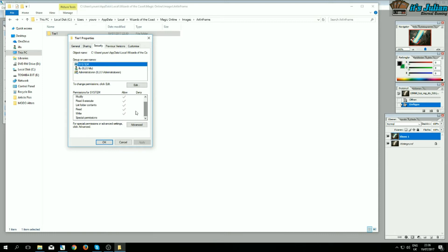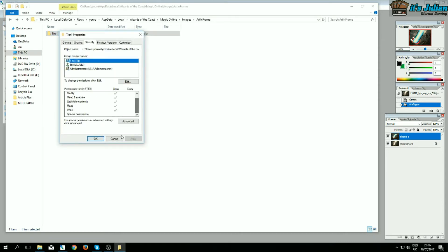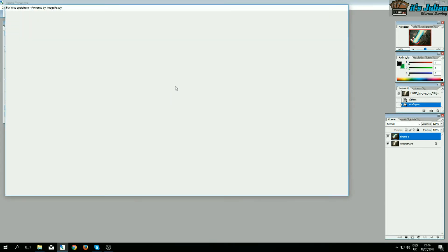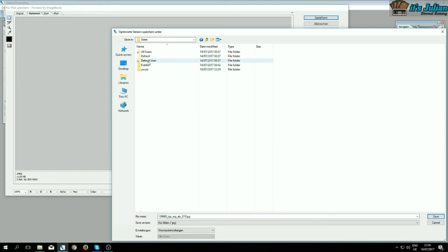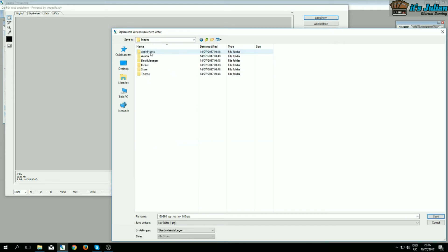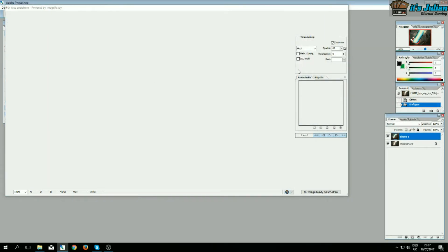I first check to make sure I haven't already denied writing rights, since that's the default right now, so I can go ahead and save the altered file. You can also use Paint instead of Photoshop. Make sure to save it as a JPEG, not a PNG, because the file we are altering is a JPEG. The correct path is: Users → [username] → AppData → Local → Wizards of the Coast → Magic Online → Images → Art and Frame → Tier One, and then we already have the correct filename. I just override it — yes, my Photoshop is in German, but you're following along.